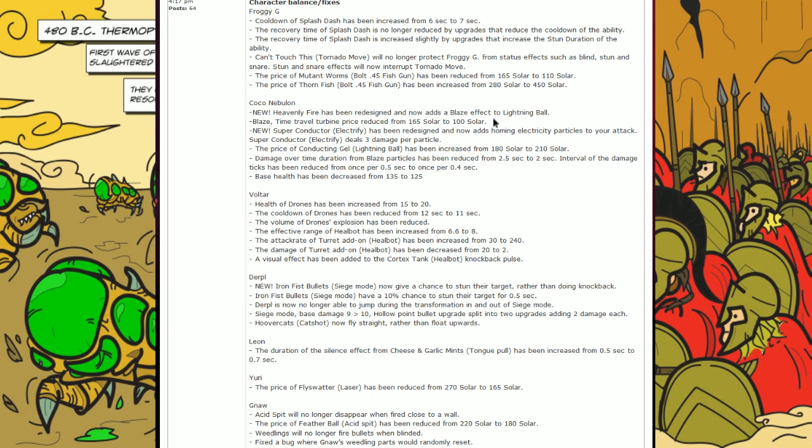The Blaze Time Travel Turbine price has been reduced from 165 solar to 100 solar — I believe that's the movement speed increase. So 100 solar for 2.5 increased movement speed for 2.5 seconds is really, really good. Also, the Electrify upgrade has been redesigned under Superconductor and now adds homing electricity particles to your attack, dealing damage per particle. I'm not even sure if Coco's attack is still AoE or if this adds 3 damage per particle on top of that. It might be broken, but I've read a couple of feedbacks saying it's okay. The price of Conducting Gel Lightning Ball has been increased from 180 to 210 — that's the knockback increase for the lightning ball.